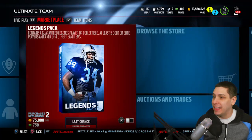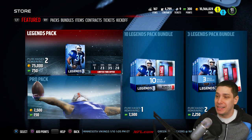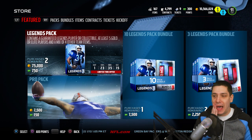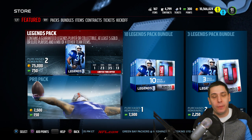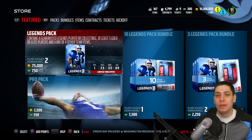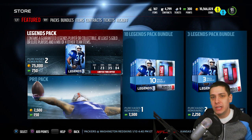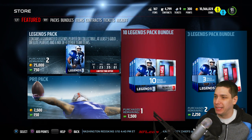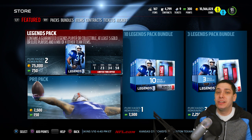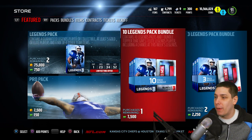We are going to be opening up the Legend Bundle that is currently in the game. You can actually pull two different Legend Bundles. There are Legend Packs — you get five gold or elite players and four other random items like playbooks, along with a Legend Collectible, usually a Legends Badge or one of the little garbage collectibles that go for like three to five K. But you do have a better possibility of pulling a Legend than in a Standard Pro Pack.